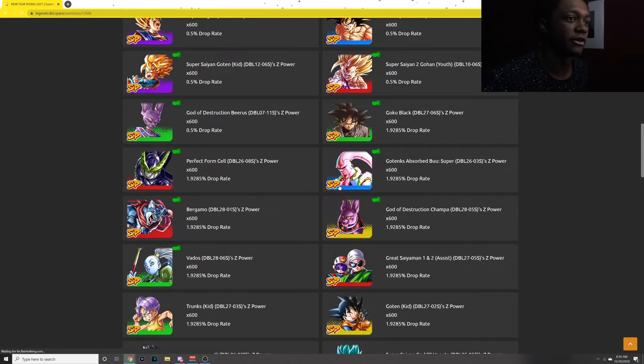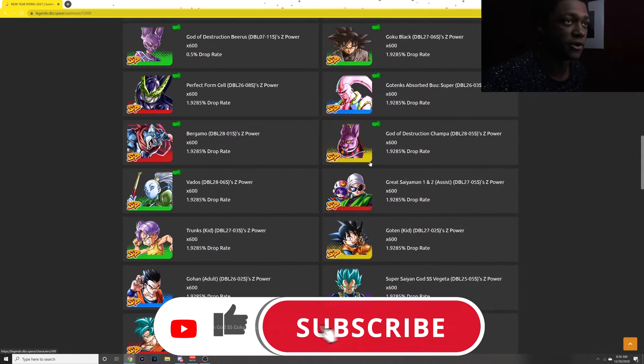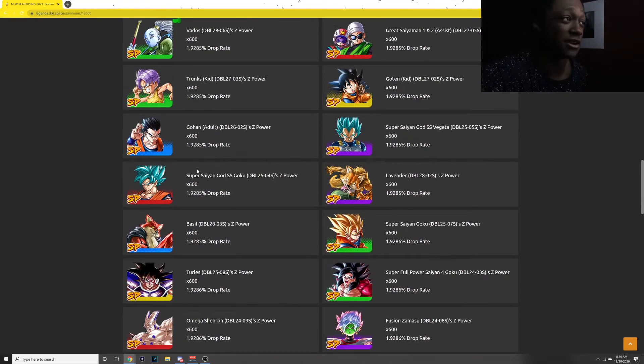Going to the rest of the sparking — we basically have pretty much almost every sparking on here. Starting with Goku Black transforming into Rose, Perforcell — the newest one that just came — we have Absorb Buu, Champa, and Vados. Great time, man. You can see all the units right here that are going to be on here.